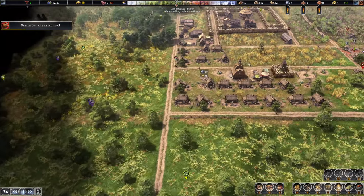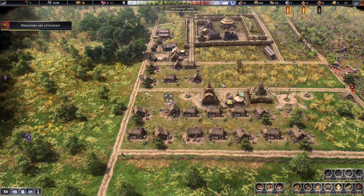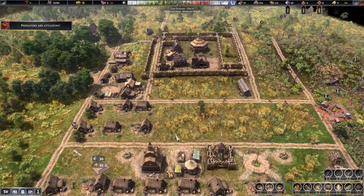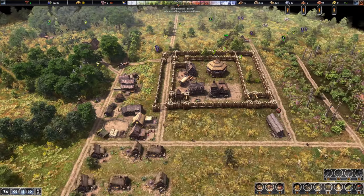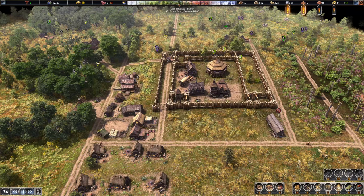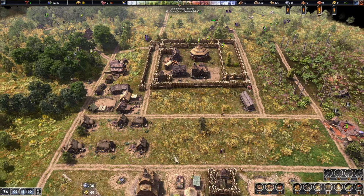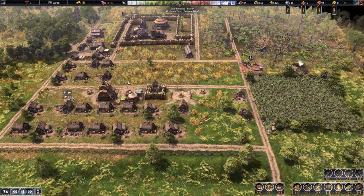Especially because I have so many hunters bringing in oodles of protein already. The milk would be worth it though, because milk would be a new food type. I think having a balance of food types — outside of being able to upgrade housing easier — also gives health benefits.